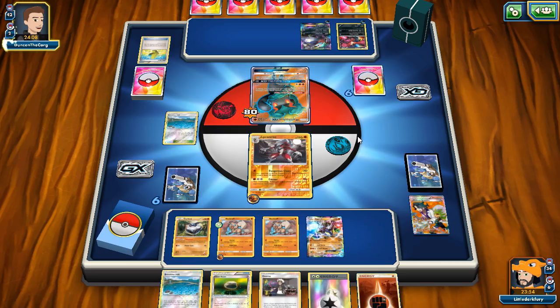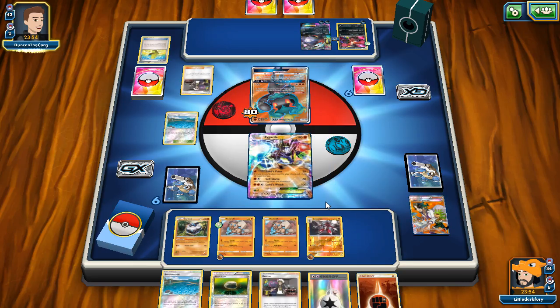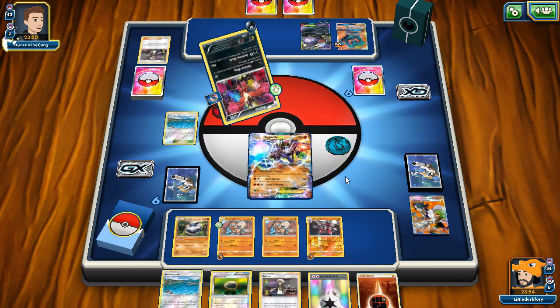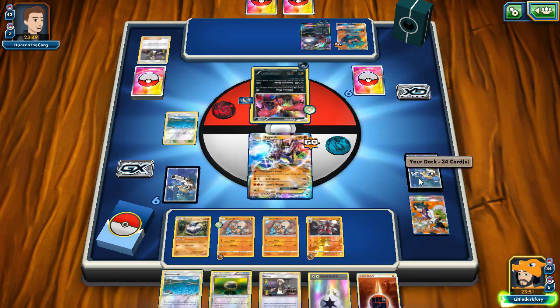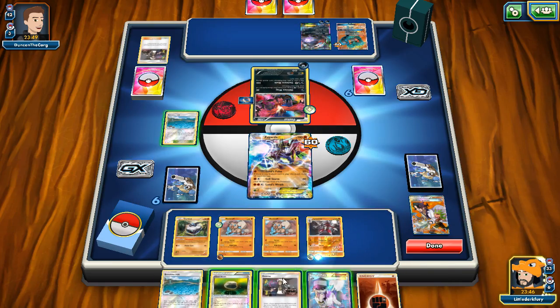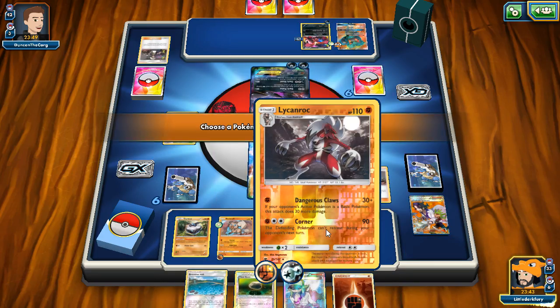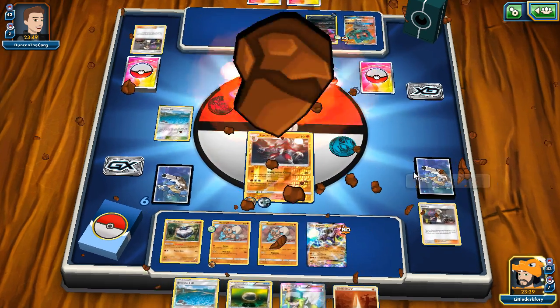The only issue is our opponent could apply pressure back, but the plan is to DCE and Guzma Corner-knockout the Dark Yveltal on the bench. Opponent does Living Wing for 60. We top-deck well and Guzma out the Darkrai to Corner it, knocking it out. That's why we love baby Lycanroc — it's a one-prize attacker that can still deal decent damage and one-shot Darkrai-EX. Sycamore here since we're in a pretty good spot.